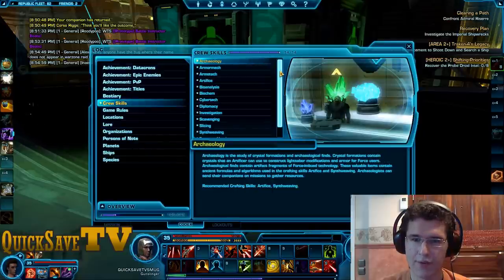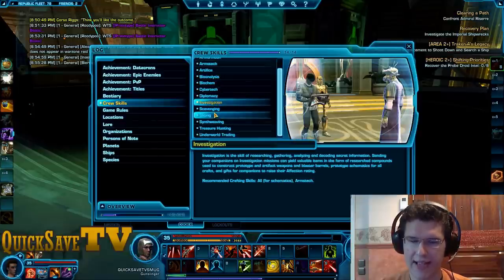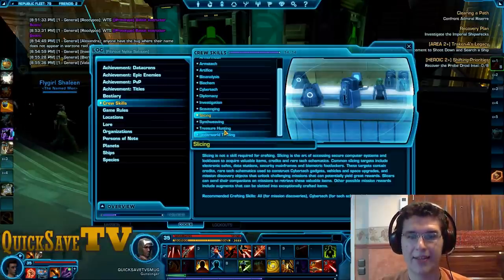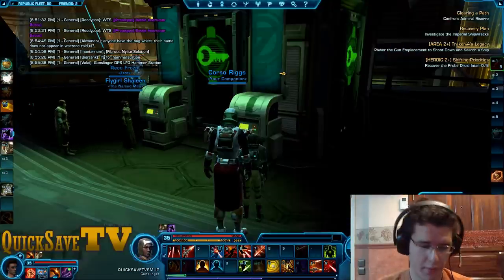crew skills. We have archaeology, bioanalysis, diplomacy, investigations, scavenging, slicing, treasure hunting, and underworld trading. Each of these provides you with a specific type of materials, but this is not the topic of what we want to talk about today.